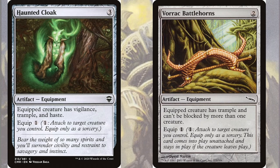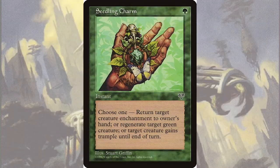Finally, we've got one of the best modal spells in the game for this deck: Seedling Charm. This is an instant for a green mana, and everything this deck wants is on this card. We want to protect our commander? Seedling Charm will regenerate it. Want to give our commander Trample? Done. Want to interact with auras? Seedling Charm can return any creature aura to its owner's hand. I cannot stress what a good pickup this card is for this deck.